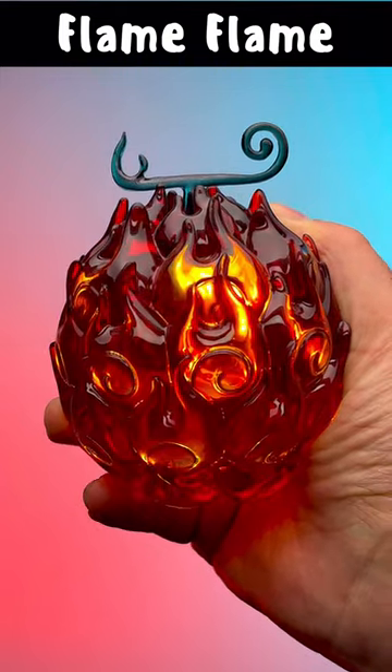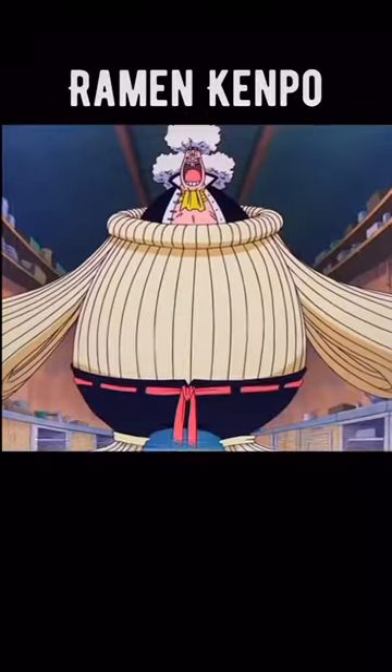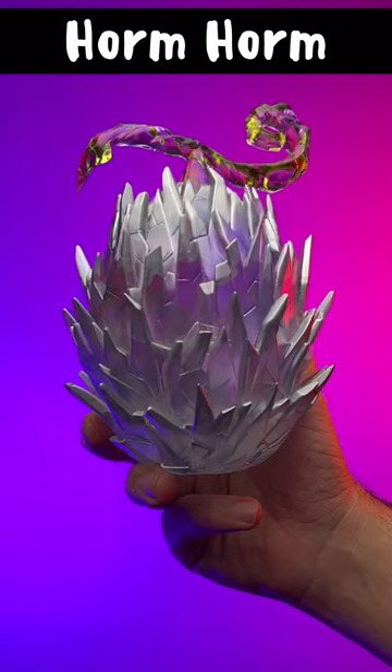Fruit number two: the Flame Flame Fruit. This Logia-type Devil Fruit allows you to create, manipulate, and transform into fire at will. Physical attacks will pass straight through you as you turn into flames. You've also unlocked the skill Ramen Kenpo, which will allow you to produce ramen noodles directly from your body and then use them to create a fighting suit.